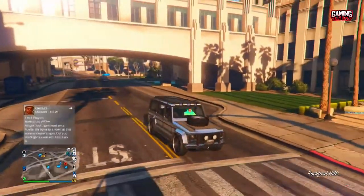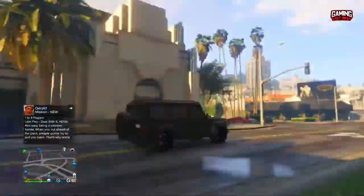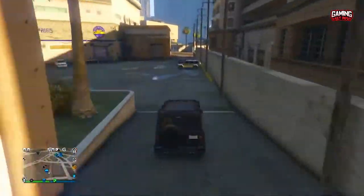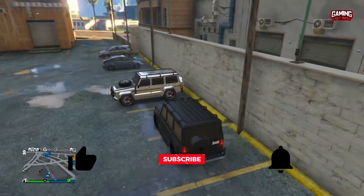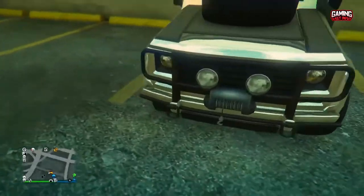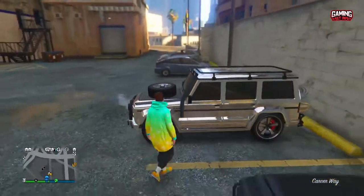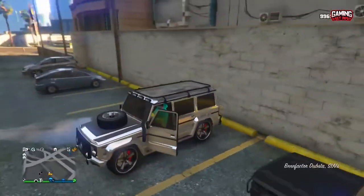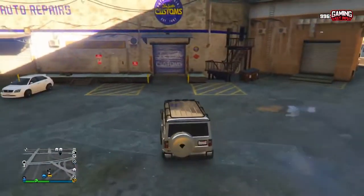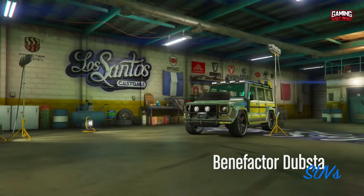If you want to find a modded Dubstep 2 spawn, you must meet specific requirements. The modded Dubstep 2 spawns between 8am and 3pm near a particular driveway in Vinewood Hills. Once you carjack your first modded Dubstep 2, you can take it to Los Santos Customs to make it your own. Afterward, you can use it to spawn more by taking it to a specific intersection on West Eclipse Boulevard, where another copy of the vehicle will spawn there daily.